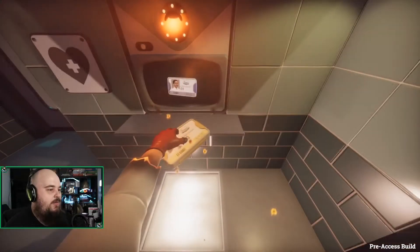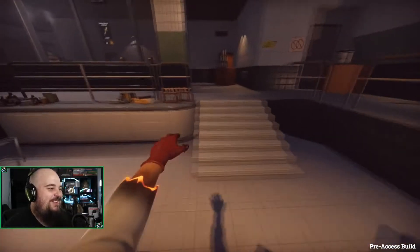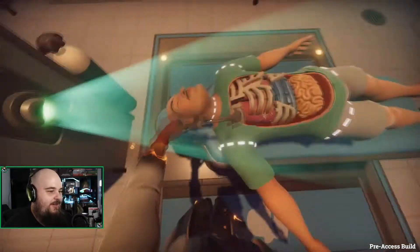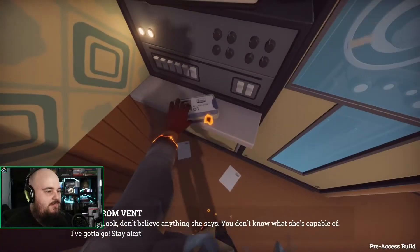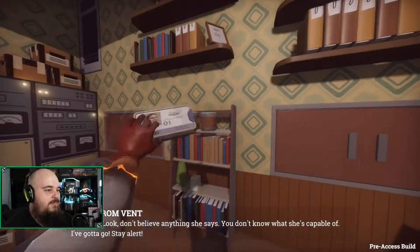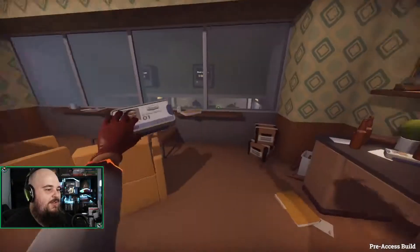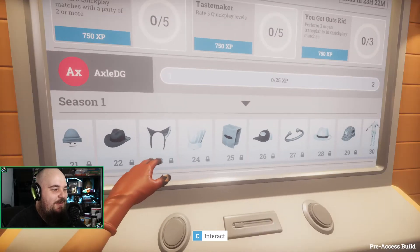Why can't I have my own ID? Oh, it's a blue one! In Bob? That'd be kind of funny if the ID was inside Bob. Okay. Blue ID — there it is. Don't believe anything she says. You don't know what she's capable of. I've got to go. Stay alert. Apparently there's a dude in the vent. Oh look — daily challenges. And oh my god, there's a battle pass!